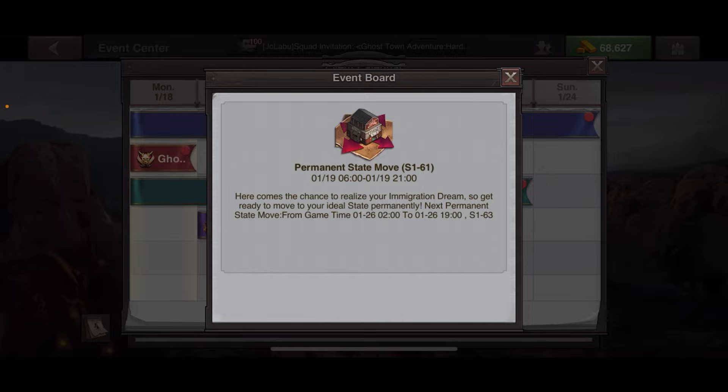If you're in a state that's not listed as available for permanent state move, keep checking back. However, when you create a new account there's a buffer — either a few days or until you reach Town Center level 5. If you move your town before you hit that mark, you can move without paying for the permanent state move gold pack and without the other restrictions.